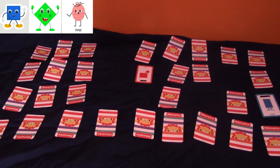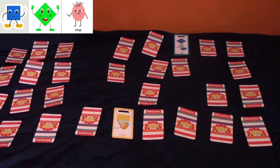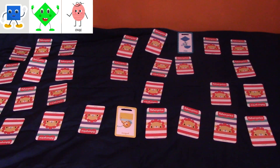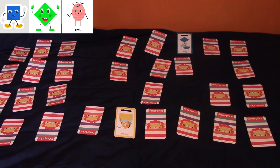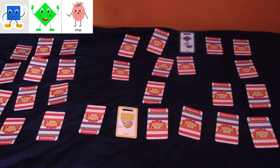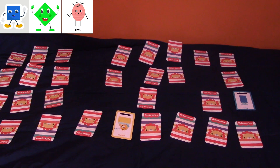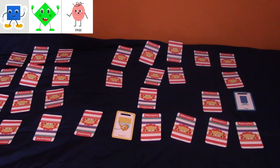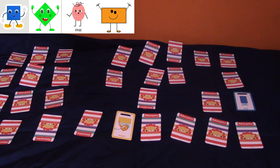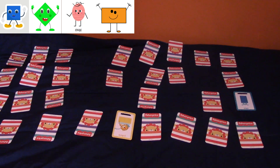I don't need a square — I've got a circle I still need to get. I turned over a yellow rectangle and a blue rhombus — I don't need a rhombus, but I remember turning over a rectangle. Got it! Now I have my rectangles: a yellow rectangle and a blue rectangle.